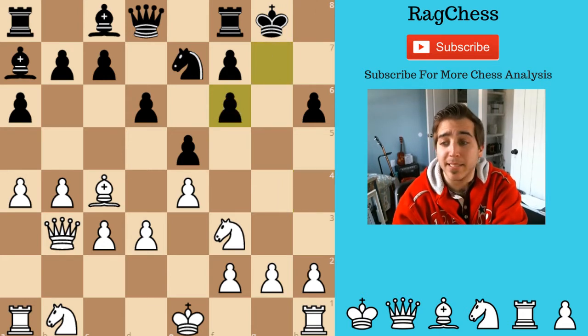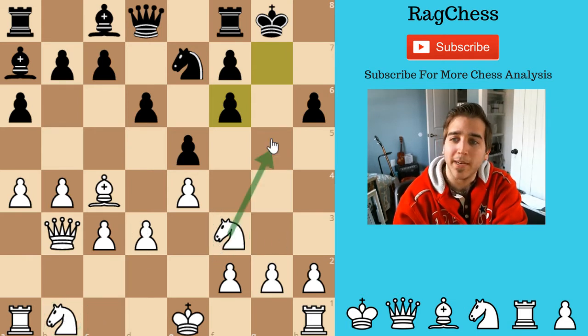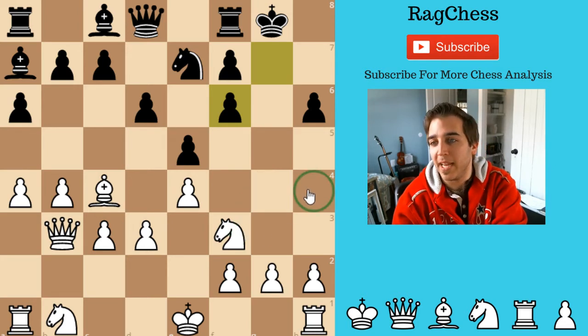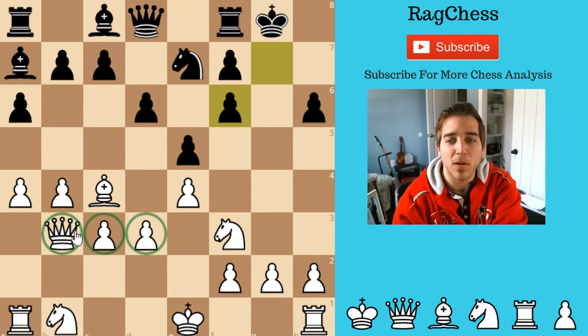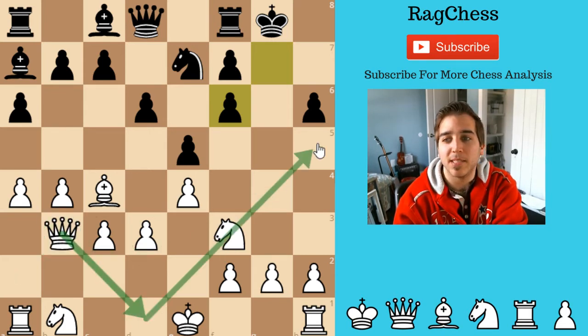So I force him to castle, and then I open up his King — that was my plan. From here you notice this Knight is still not developed. This Knight is, but he can't quite come in here. He could go to H4, but what's he going to do at that point? It's a little too early. And then this Queen has to go around these pawns and somewhere over here to attack the kingside. So I'm a little bit away from doing that.